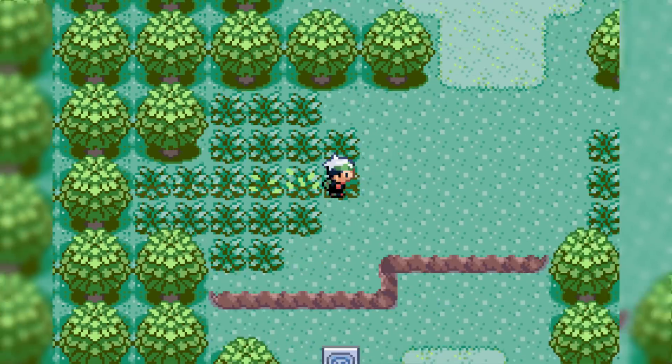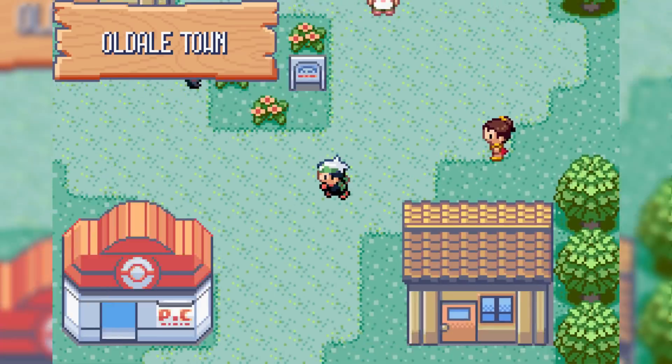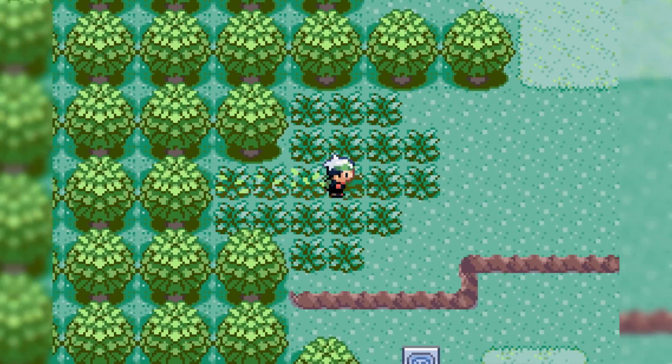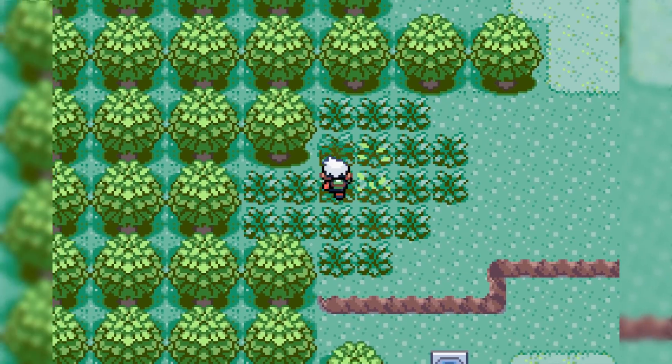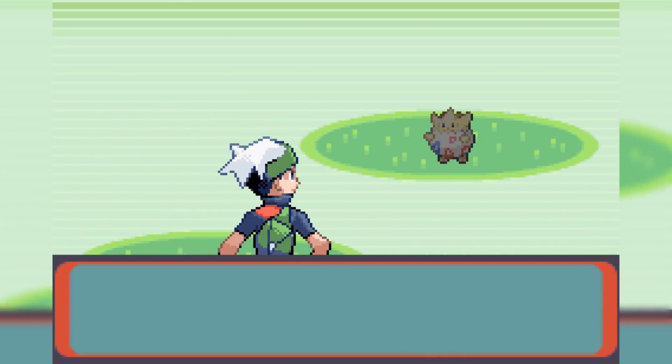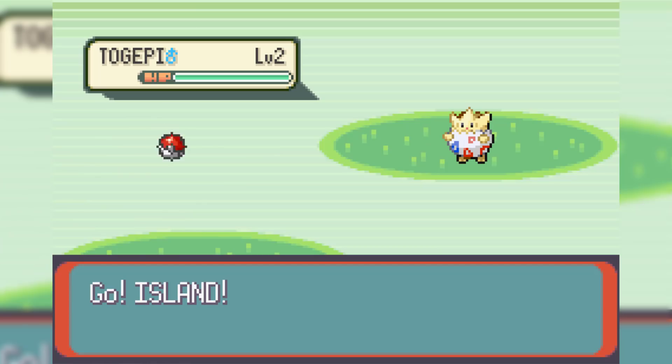In this game, Pokeballs only cost 10 Pokedollars, so they're really, really cheap. We go ahead and buy about 30 of those plus a Premier Ball. But as you can see, the encounter rate is absolutely awful. It takes literally about 5 minutes, but eventually we do run into our first encounter on Route 101 — and it is a Togepi.